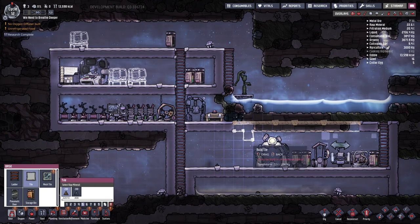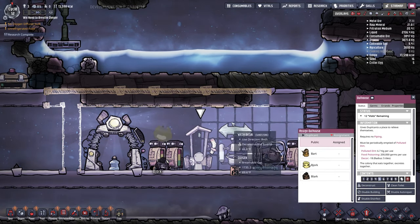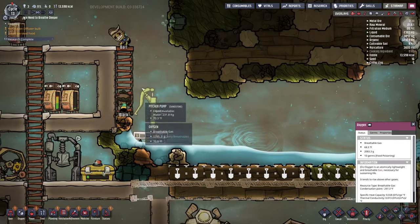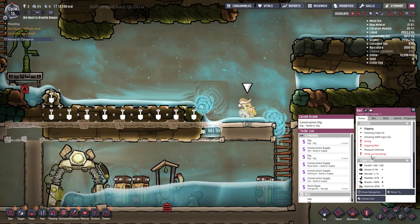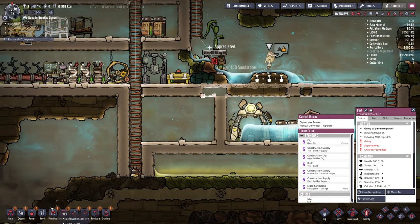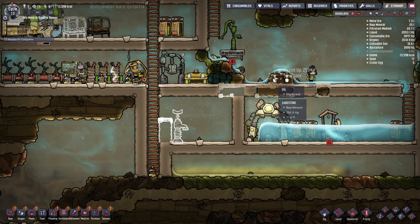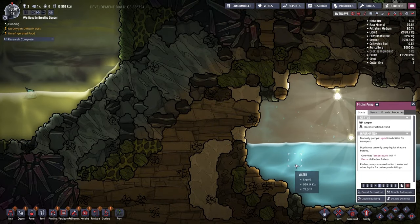I'm going to go ahead and block this off right at the edge, and this is going to be the first part. This is clearly going to go, so we're going to deconstruct that, and all this is going to be storage. Obviously the outhouse is going to be gone too. I should probably build something up top first — let's do an outhouse up here. Okay guys, we're going to let the water in, so you guys are going to destroy all of this. Fill her on up. You guys can go all the way around if you need to, but we're letting the water pour in.